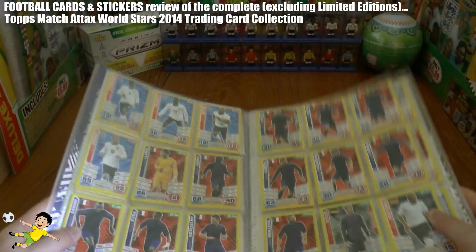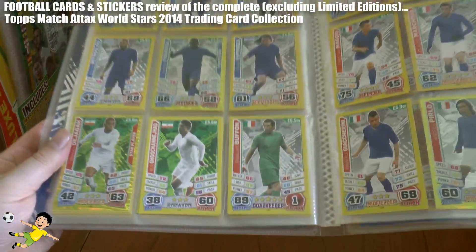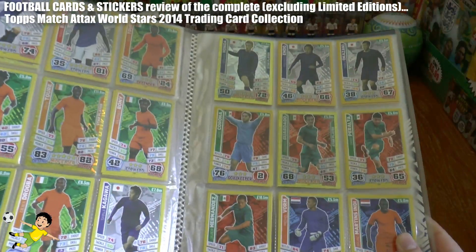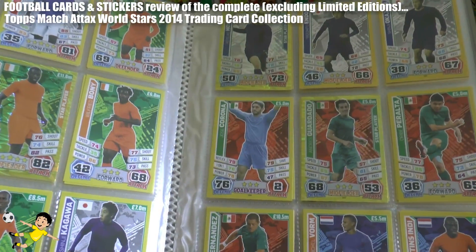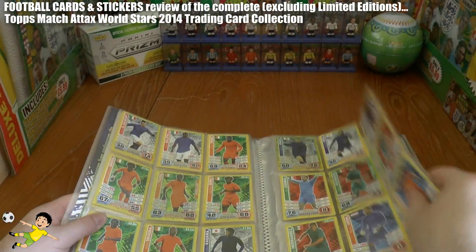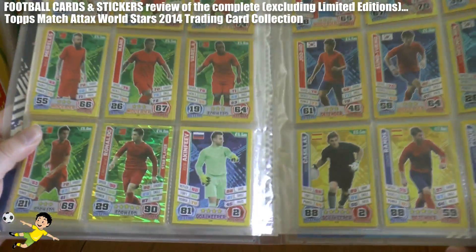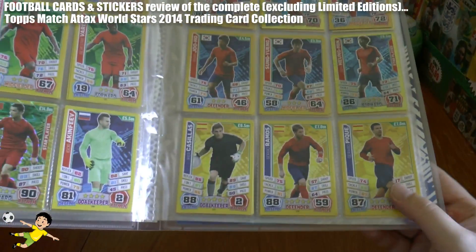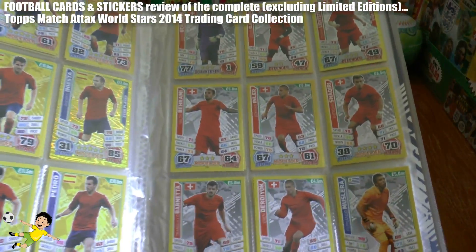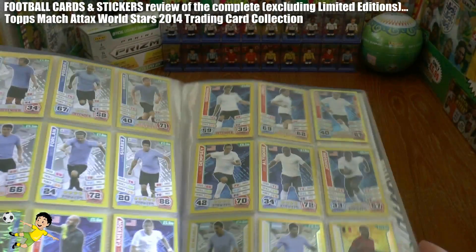Then we have France, Germany the World Champions, followed by Greece, Iran, Italy, Ivory Coast, Japan of course with Kagawa, Mexico of course — although they don't have the goalkeeper of the tournament, Ochoa; they had this Corona they printed there. Then we have the Netherlands, Nigeria, Portugal, Russia, Korea, Spain — Calamity Casillas there, he's actually got hold of a ball by the looks of it, makes a change. Then we have Switzerland, Uruguay, and the US, completing the base star player collection.